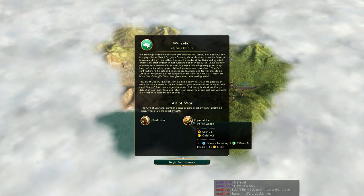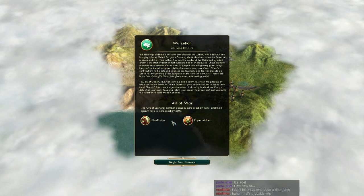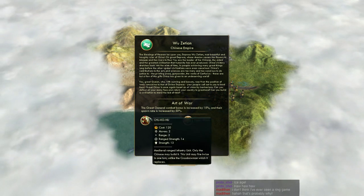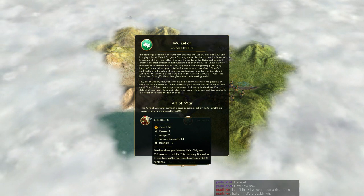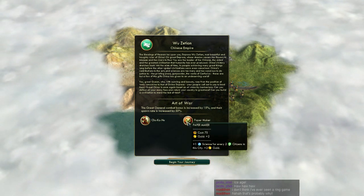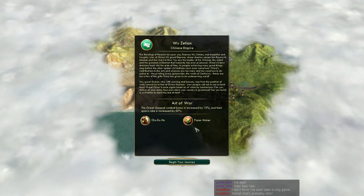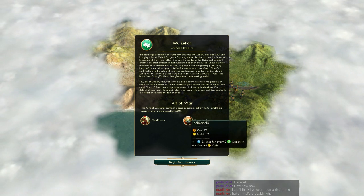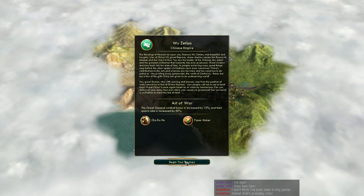China's people achieved many great things long before other civilizations were conceived. China's contributions to the arts and sciences are too many and too wondrous to do justice to — the printing press, gunpowder, the works of Confucius. These are but a few of the gifts China has given to an undeserving world. Okay, you get the gist.